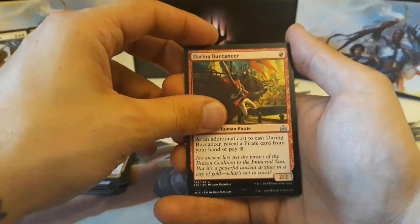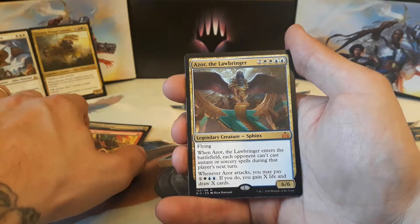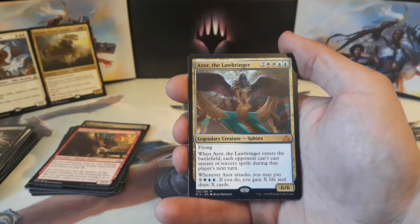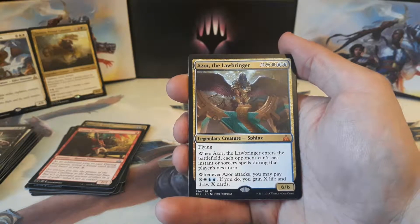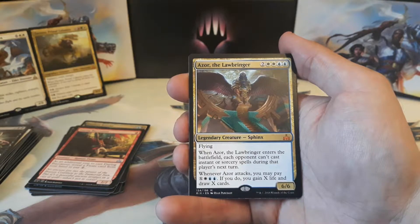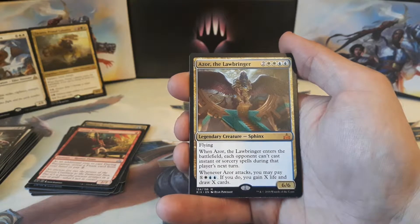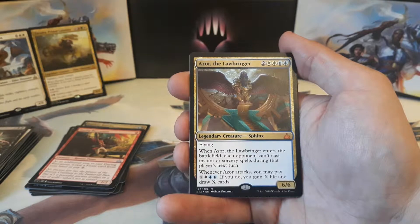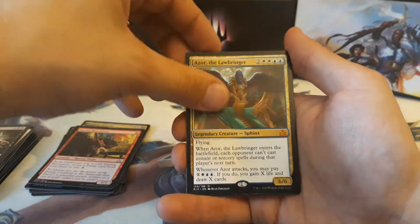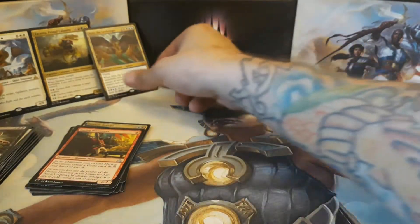And our final rare of the day is a Mythic again — Azor, the Lawbringer! Two white and two blue for a 6/6 Flyer. When Azor enters the battlefield, each opponent can't cast instant or sorcery spells during that player's next turn. Whenever Azor attacks, you may pay X, one white and two blue — if you do, you gain X life and draw X cards. We also got an Island and a Treasure Token.